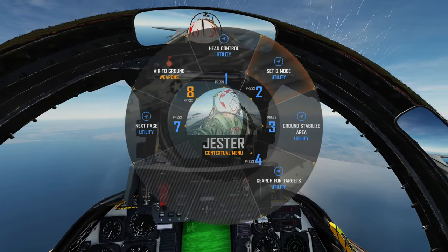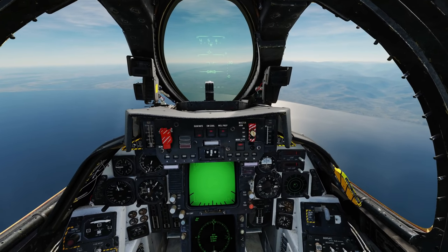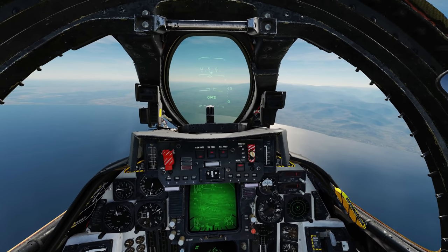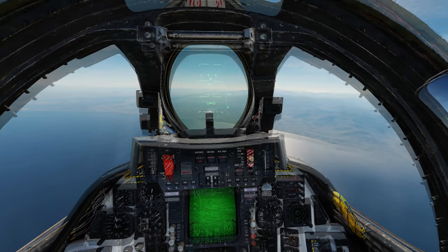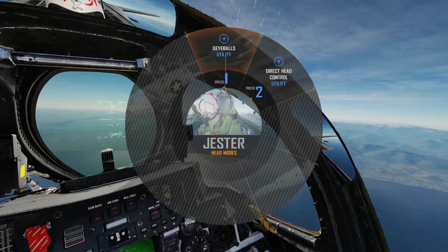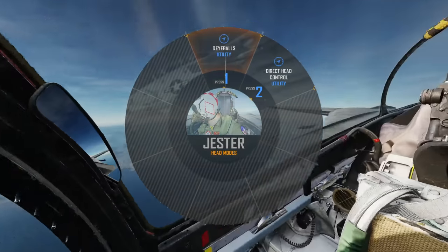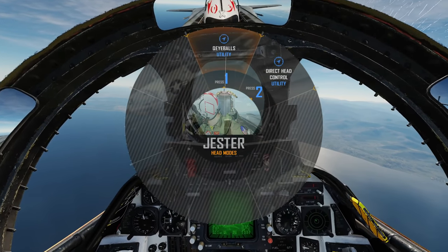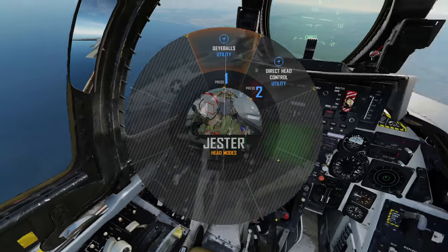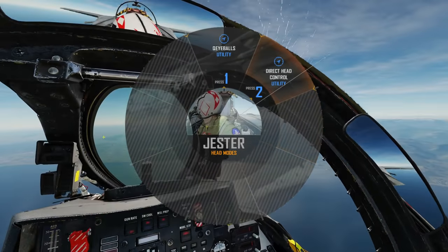I'm going to restart and point the Lantern using waypoint two to get set up. Now for the Track IR or VR head controls. Head control has two options: Q-Eyeball or direct head control. Q-Eyeball lets me point the Lantern wherever I look around the cockpit. Direct head control lets me push the Lantern around — if I go left a bit it pushes left, if I go right it pushes right. Let's try direct head control.